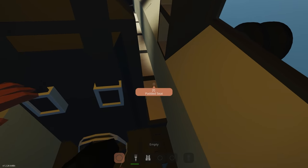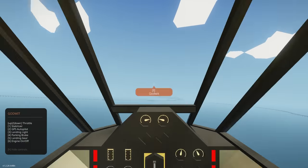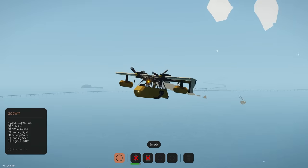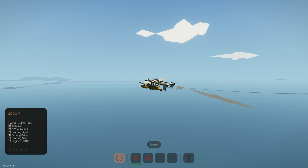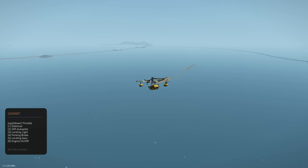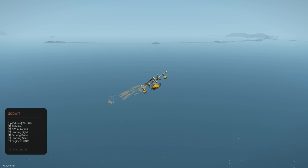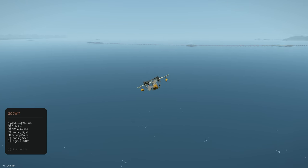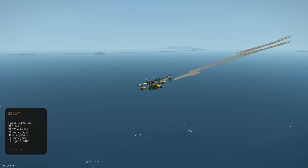I should have closed that hatch while flying — jumping to a seat to do so. This is very easy to fly. Let's go down and test out the water landing feature. Using up and down to control the descent, there's a hotkey for that.